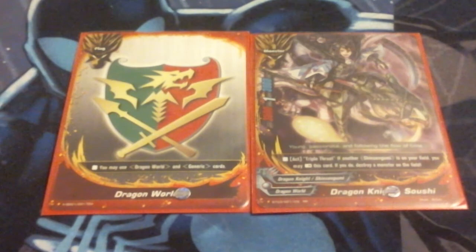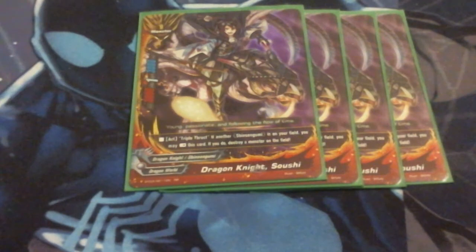So we're going to hop right into the profile. The buddy is Soji, so we're going to be running four copies of him. His ability is Triple Thrust — if another Shinsugumi is on your field, I can rest Soji and destroy a monster on the opponent's field. This is just a really good control element. It's not once per turn, so if you have another way to stand him or you can call another Soji, you can just tap him and blow up whatever you need killed on the board.